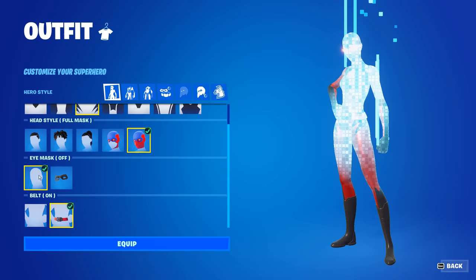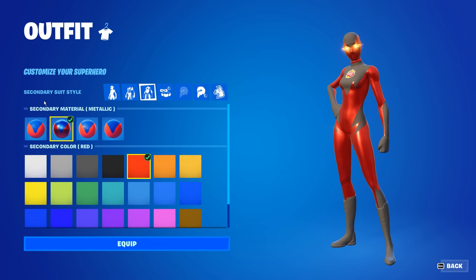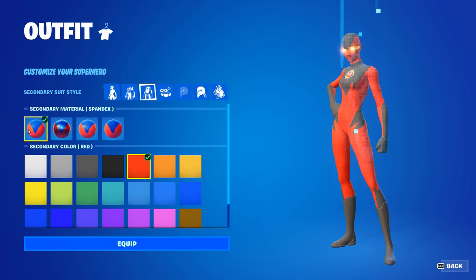Moving over to the primary suit style, you want to make sure the material is on the far right one — that's the fourth one along — which is cloth. You want to make sure the primary colour is on silver, that's the third one along. Moving on to the secondary suit style, for the secondary material you want to make sure that is on the first one, which is spandex, and you want the secondary colour on silver again.